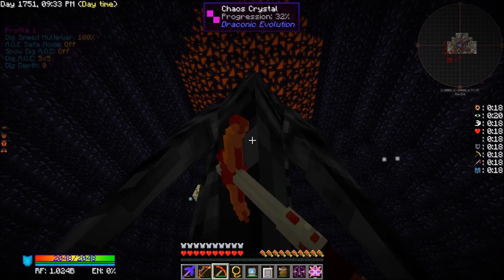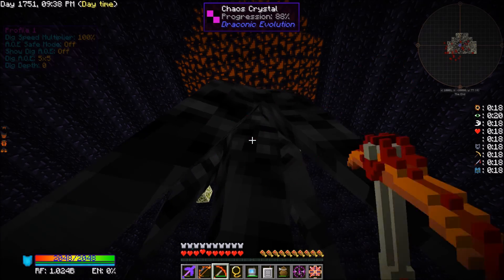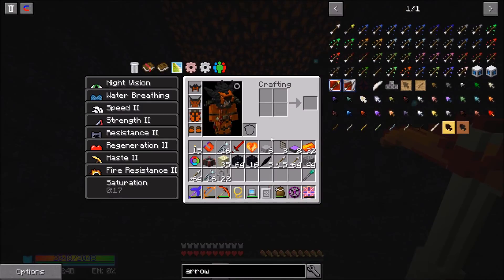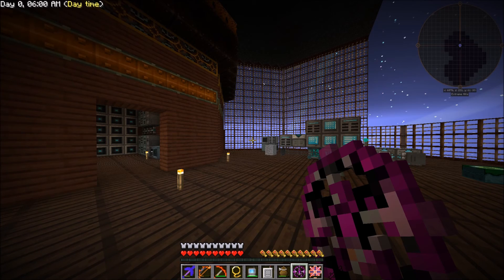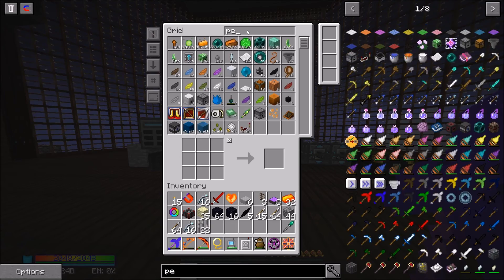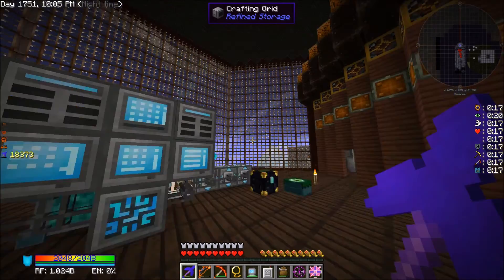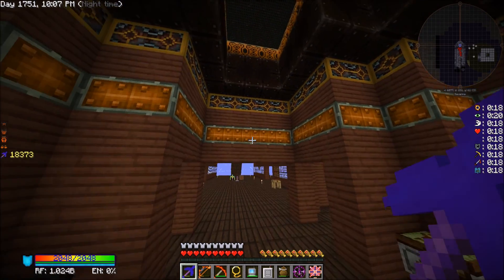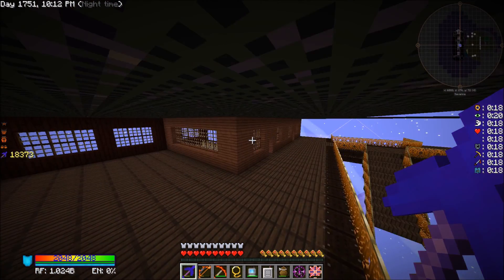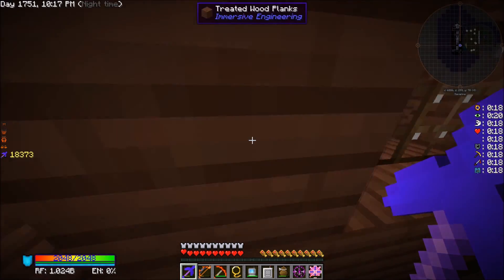We've got our five chaos shards — let's head back to the base. Now that I think about it, I did make up some draconic fusion crafting injectors because I was playing around with automating them, so I went ahead and made some of those before. We'll just use those to upgrade.